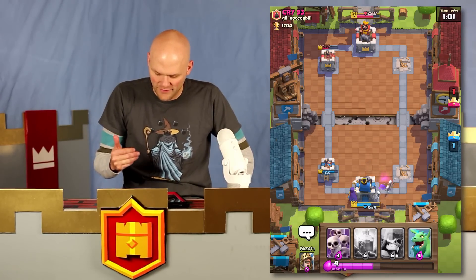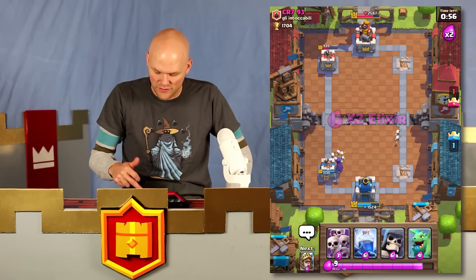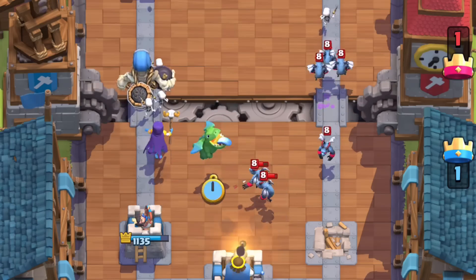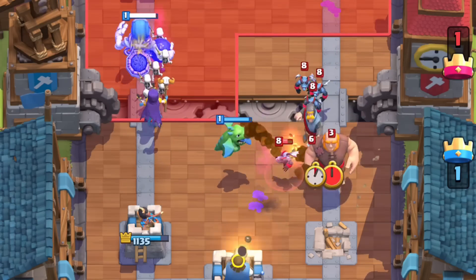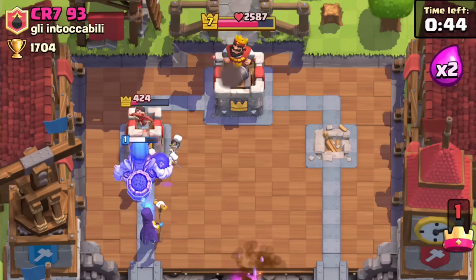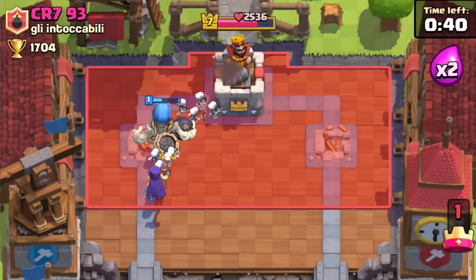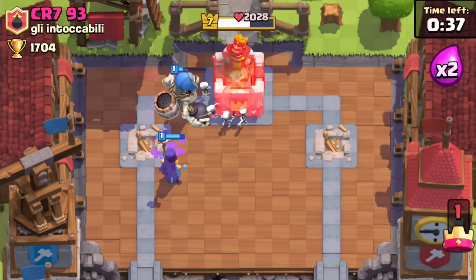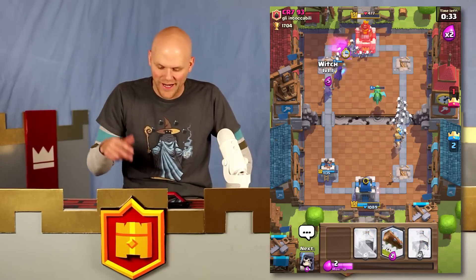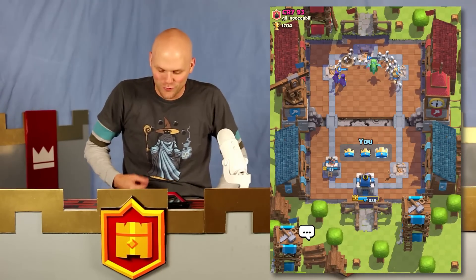I'm doing okay right now. He only has the Zap — well, he probably has it cycled back through. I just split up the Minion Horde — that was awesome, so good! I'm going to be able to get that tower over there in the corner, which is really good. He does have that Knight behind there. If we can get everybody up there, this huge push right here is going to be very, very good. And there it is — another level 7. Moving even higher in Builder's Workshop.